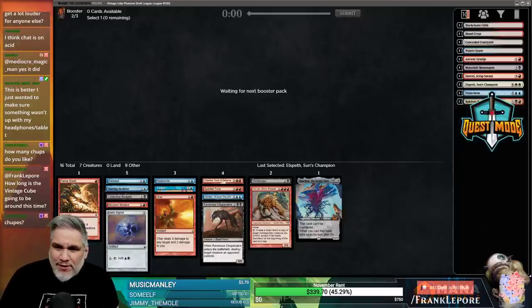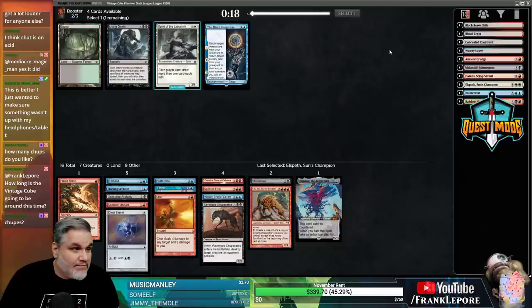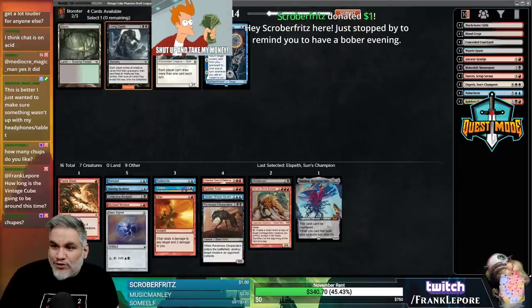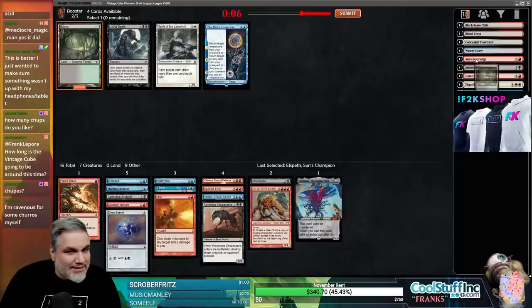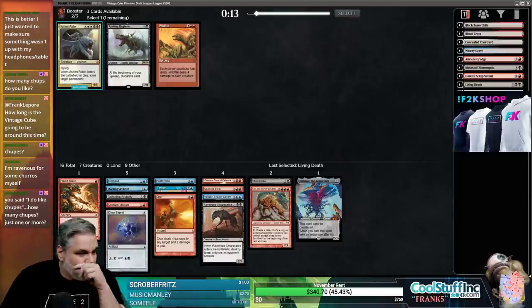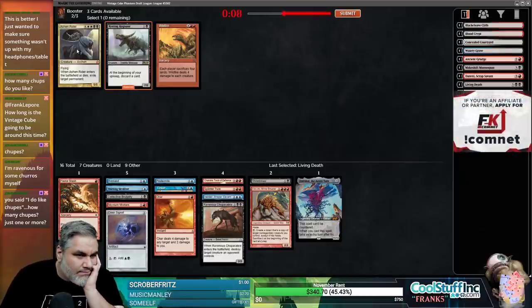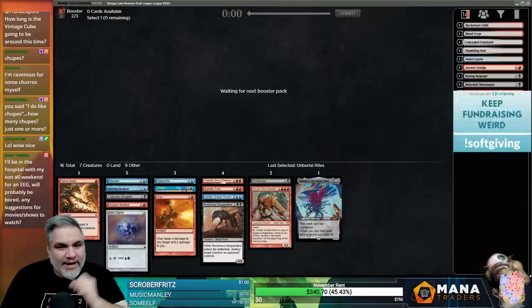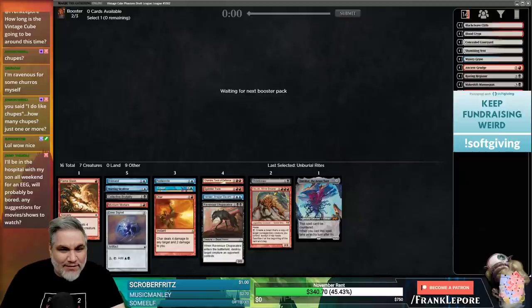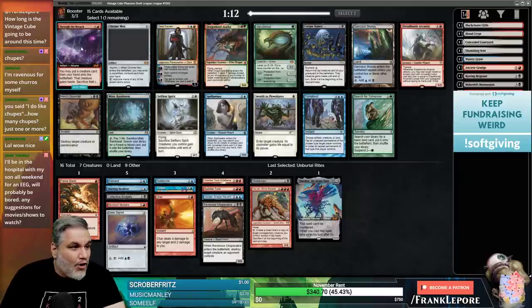This cube is going about two or three weeks. I think we're just taking Living Death - we're not going to splash green, I can't imagine. We have Concealed Courtyard and Shambling Vent in case we want to splash on the battlefield. And there's Through the Breach.